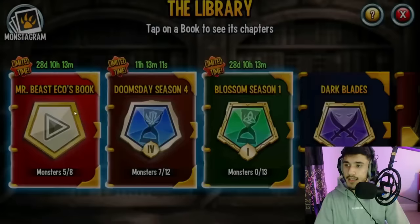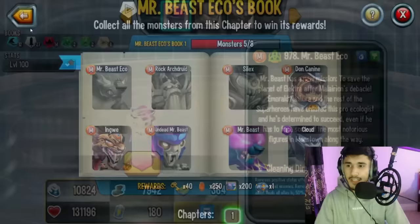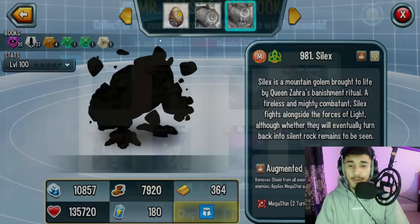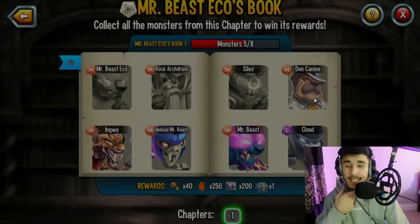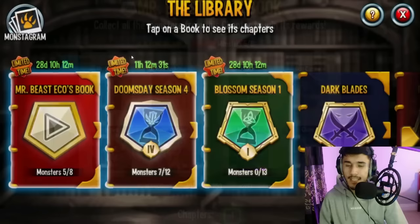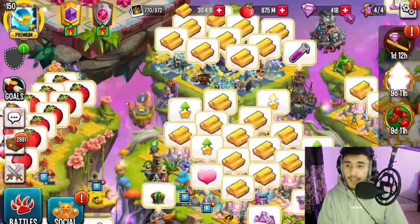Last but not least through the Library — tap on the Books and find the Mr. Beast Eco book. You need Mr. Beast Eco cells — which you can get free-to-play through the Legends Pass — and Psylex, which is a free-to-play monster through PvP. You also need Don Canine, Ingway, Undead Mr. Beast, the original Mr. Beast, and Cloud. Once you collect all of that, they've updated the reward to an Obsidian Relic Chest, 200 cells for the monster, 250 Nactars, and 40 Relics.